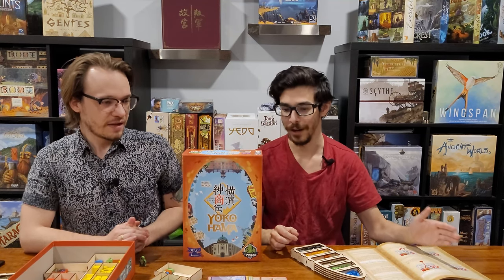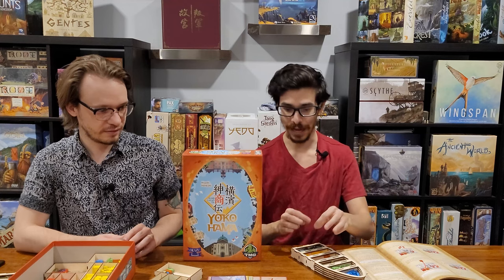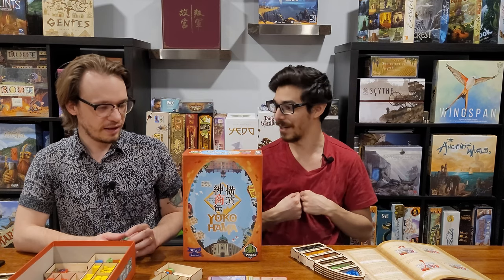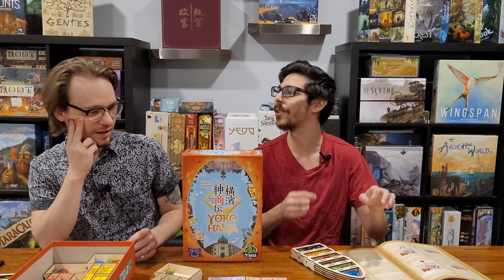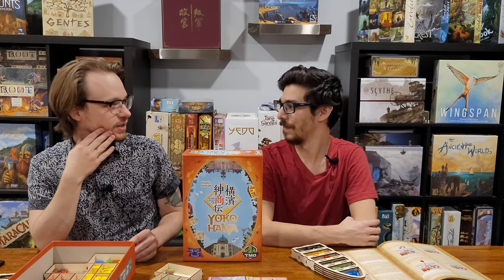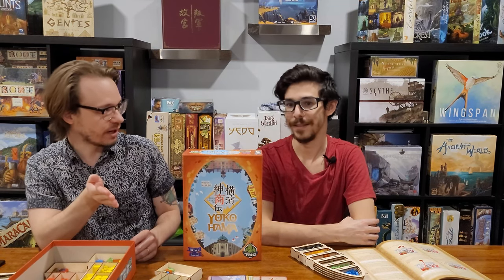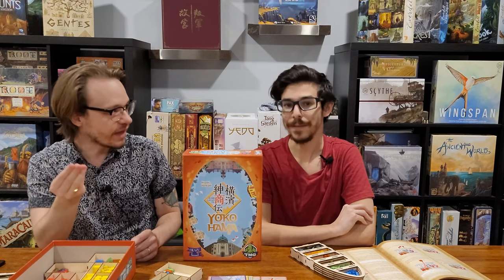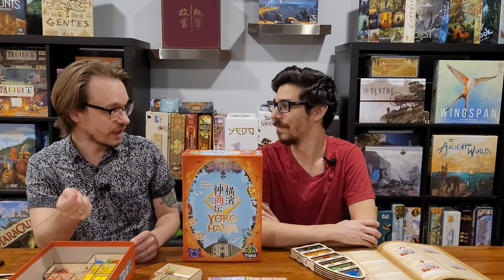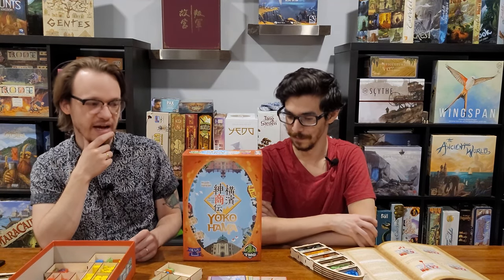You need to think multiple turns in advance, trying to set yourself up for multiple big moves right after the other. Now that you mention it out loud, the game is worker placement but it also feels like soft action programming — you're putting things down with the intent of going there at some point, literally programming things for later. How beneficial it is depends on how much you're placing there, so there's a cool hybrid aspect to it.